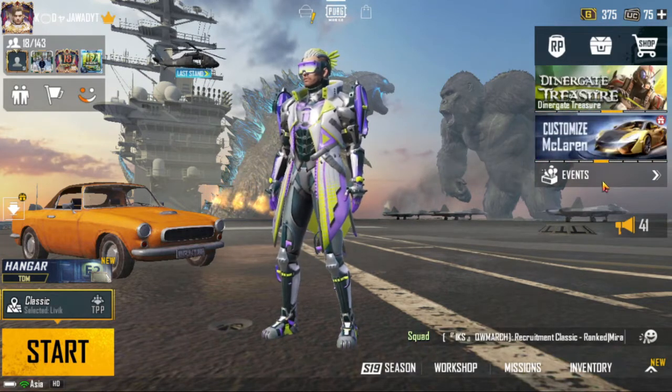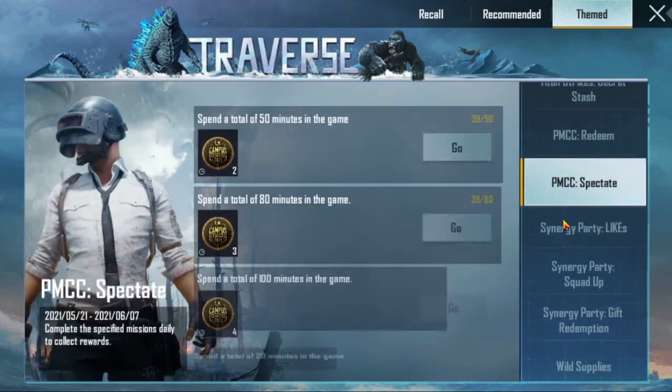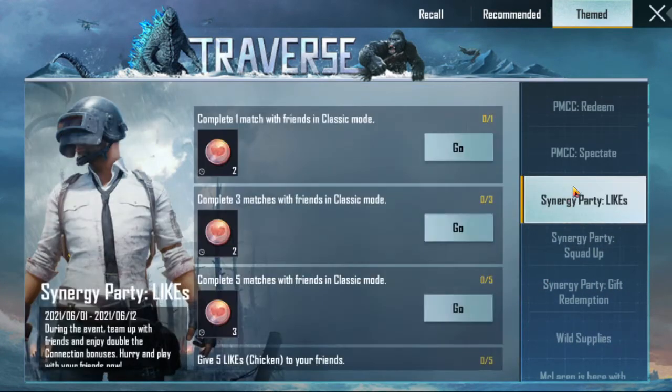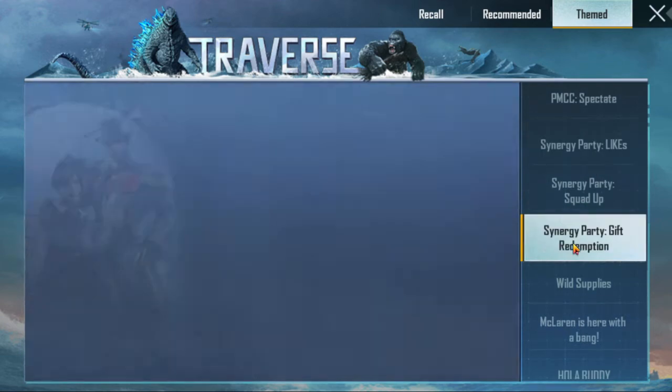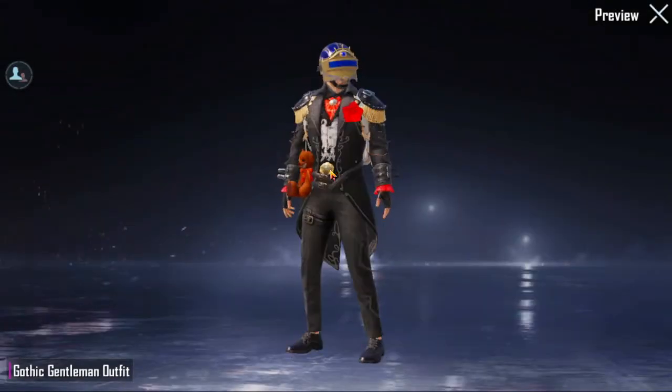I will show you. If you scroll down, this is a Sanity Party — this is a gift of redemption. You will get this outfit. Click this, let's see how it is.